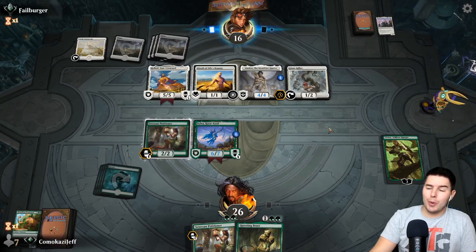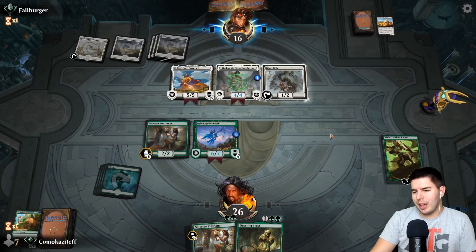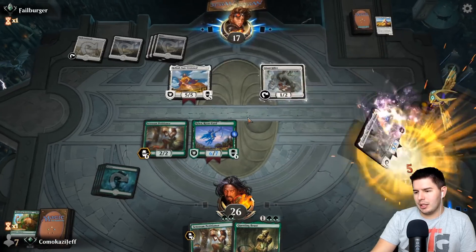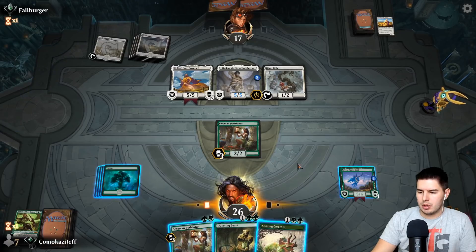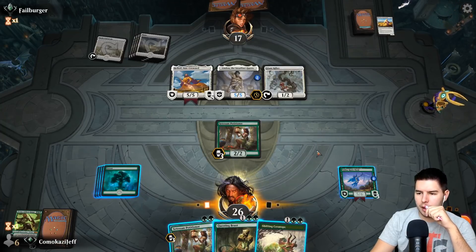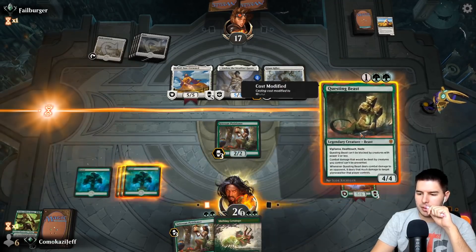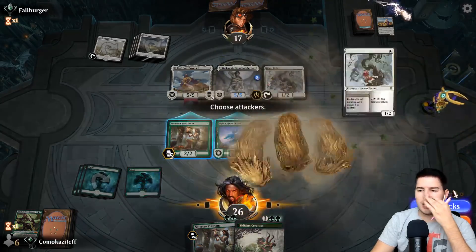Let's let Linden get through — swings in with everything, why not, also swinging with Heliod. Yep, kills Vivian — that's important for them to do, makes sense. Any of these things? Let Nylea come back but they have an indestructible blocker, they have a way to tap down our indestructible blockers. This is just annoying. Let's play out Questing Beast — it's a blocker for Linden no matter what. No attacks, pass the turn.